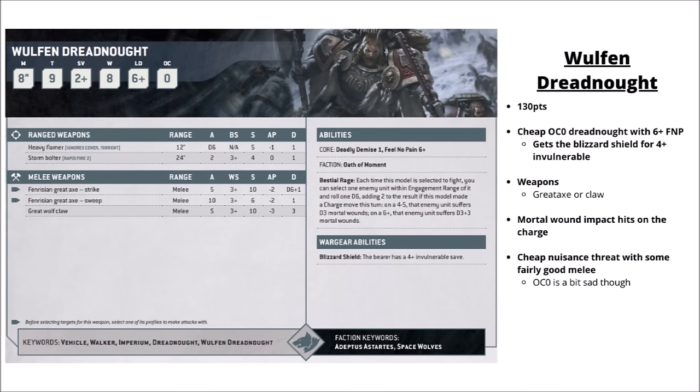Finally for unique Dreadnoughts, we've got the Wulfen Dreadnought — by far the cheapest at 130 points. He's got some similarities to Murderfang with Feel No Pain, 8-inch move, and Objective Control 0. He gets to choose between a Great Wolf Claw and Fenrisian Greataxe, paired with a Blizzard Shield, and his special rule is a mortal wound impact hit spawn which could do for a few more enemy infantry alongside his mainline damage. A fairly cheap distraction Dreadnought that can cause some fairly serious carnage if the opponent doesn't shoot it down, though Objective Control 0 is a bit unfortunate.